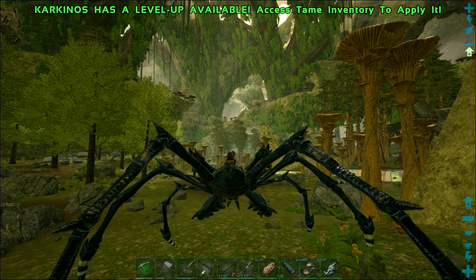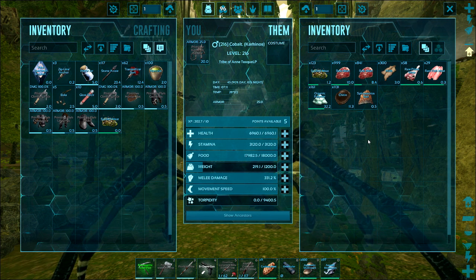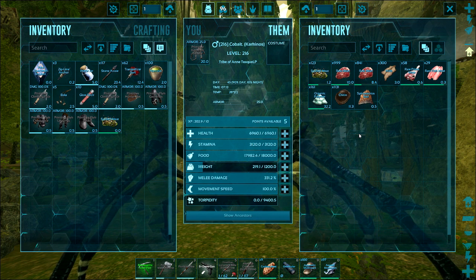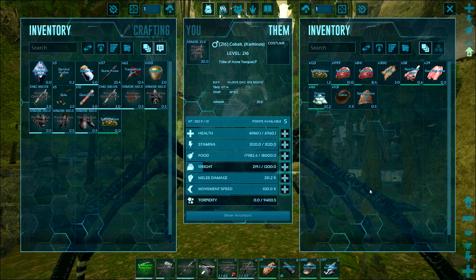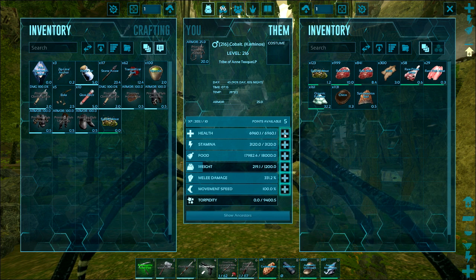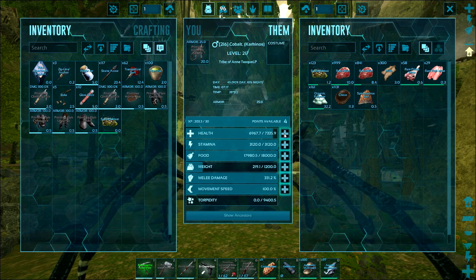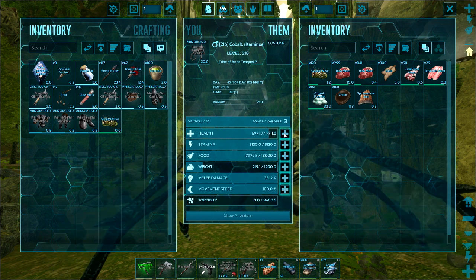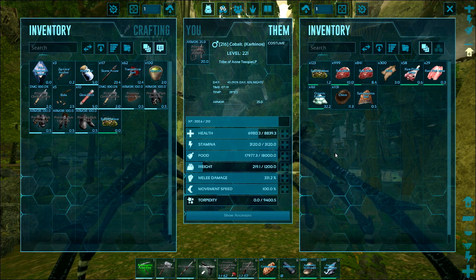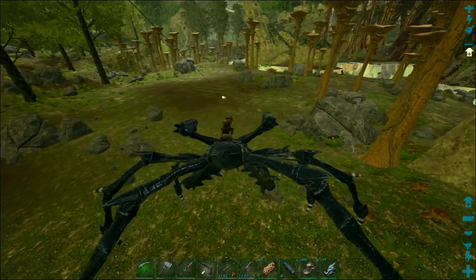I forgot that last time we didn't show you the stats, so I thought I'd better do that. As you can see I've been on him a little bit and he's got five levels, but his base stats are: well, 7,000 health pretty much, 3,100 stamina. Food and weight - weight's 1,200, that's what I'm really impressed with - and melee 331.2. He's going to need a lot of health because at some stage I'll be taking him down into the cavern to get some drake eggs.